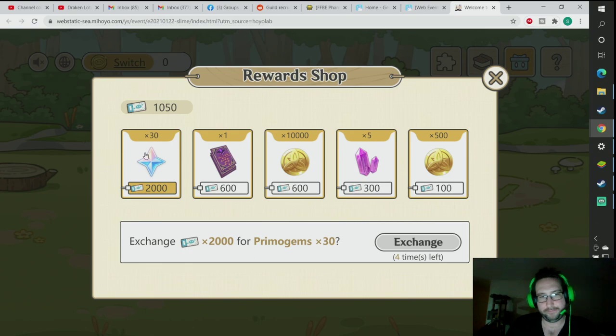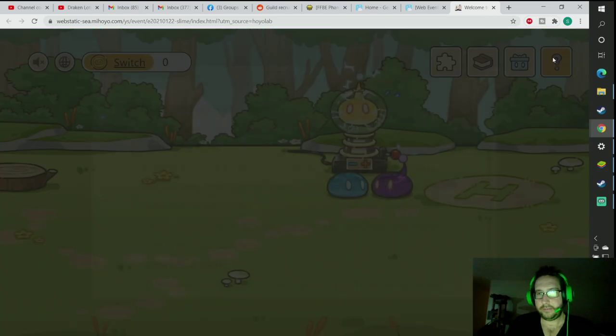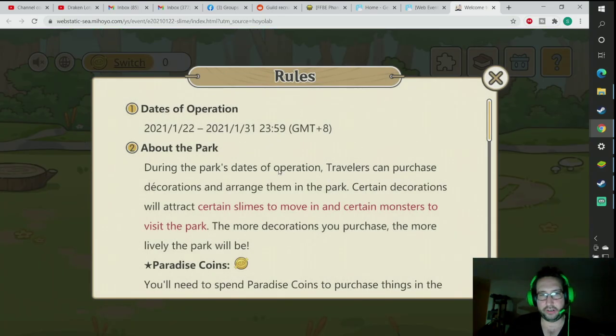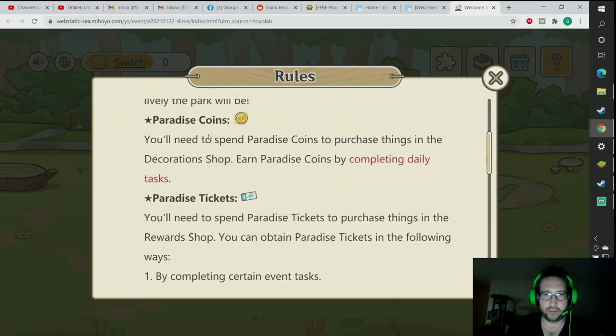Not a lot, really — 34 times. And then you get some Hero's Wits and Mora. They're basically the standard rewards you get from pretty much every one of these events currently. The Paradise Corns will be used to spend and purchase all these little decorations, which will bring more slimes and more little photos to your gallery. The Paradise Tickets are what you're going to be using to exchange to get all those rewards, and they'll probably just be put into your game.